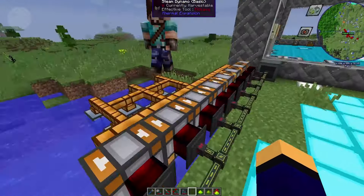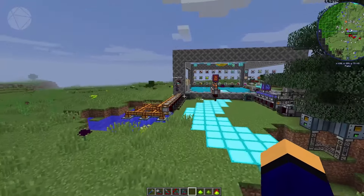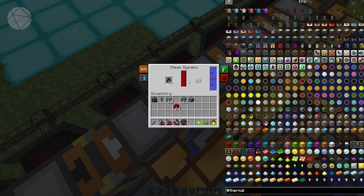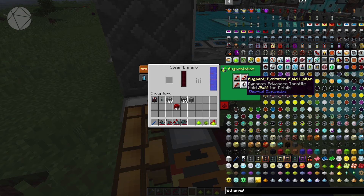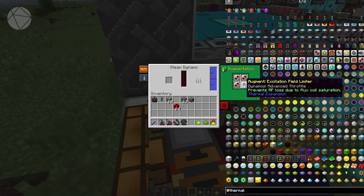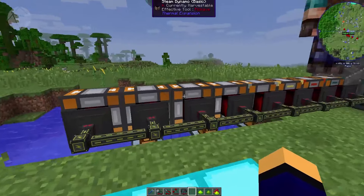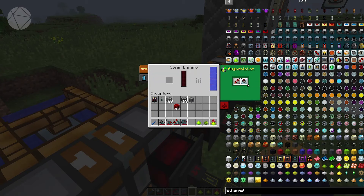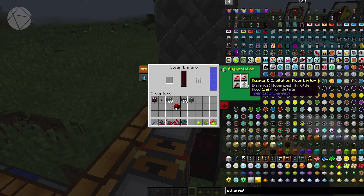I want to get into Draconic eventually — that's going to be fun, but it's way down the line. For Steam Dynamos, the most power you can get — I always put the field limiter in so it doesn't waste power, since these require burnable fuel like coal. I normally use three transmission coils, which generate a little extra power, plus the advanced throttle. They're lovely.